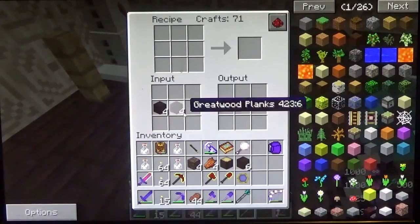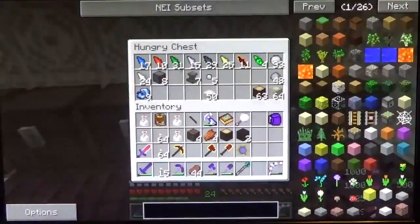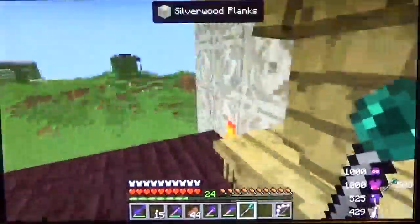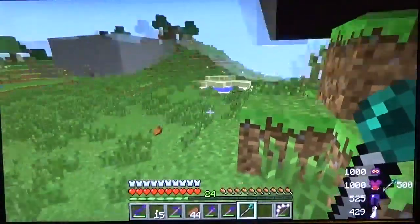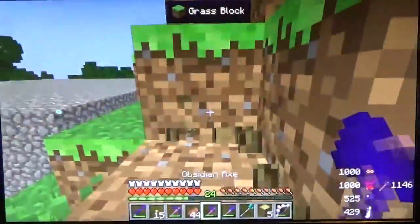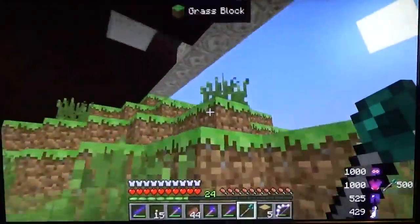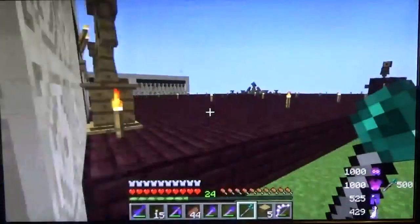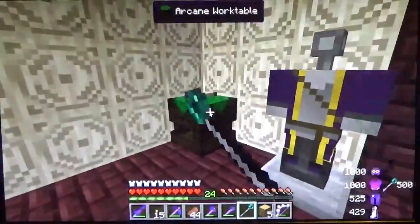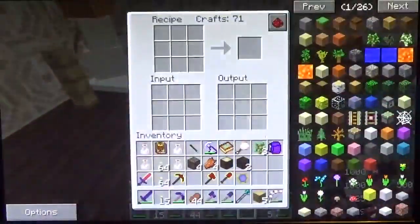I might as well go ahead and grab the two of these I need. I'm going to use this autograph here on the floor. It's not going to use that wood — it's odd because I've used silverwood to do it before, but oh well. Let's hop over here and cut down a tree real quick. I could use the apples anyway.